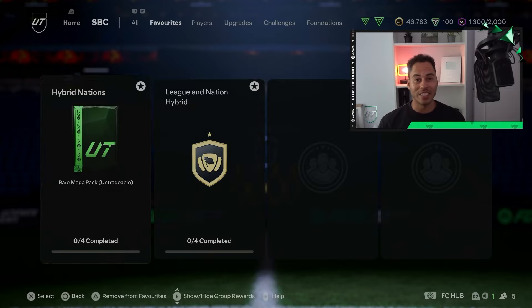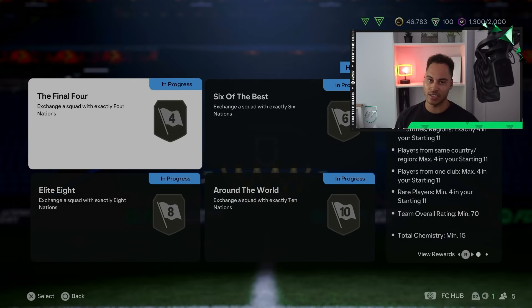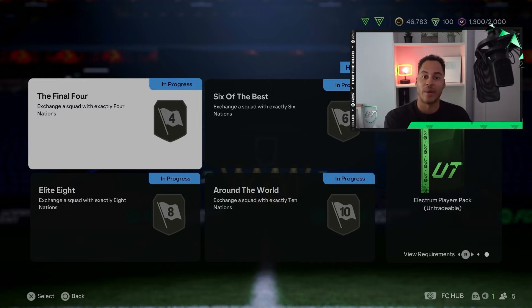Overall this is going to cost around 22,000 coins. From doing the full challenge we get a rare mega pack (untradeable) plus four extra packs. We're going to run through each of the squads, open the packs, and see what we get. For other advanced SBCs, check out my channel.